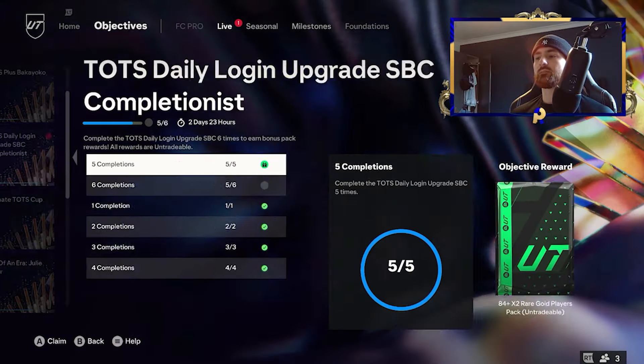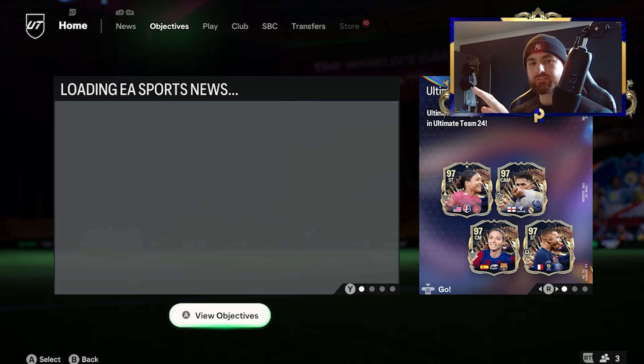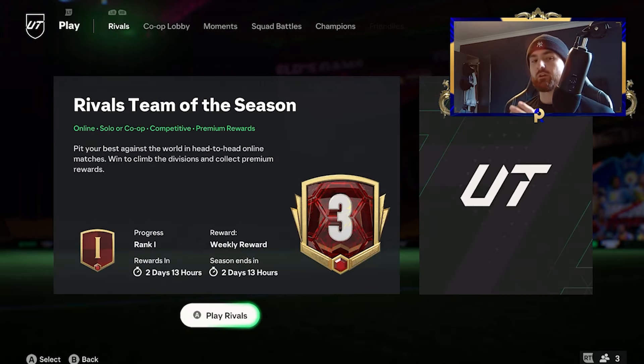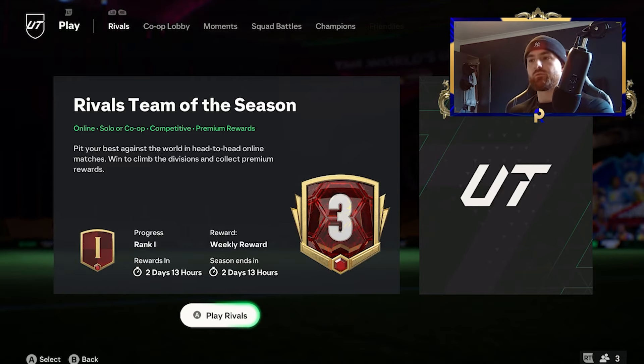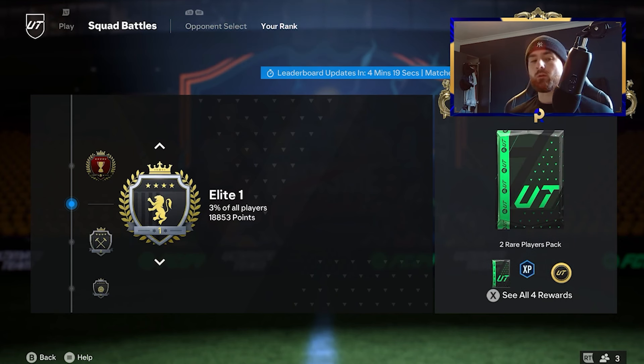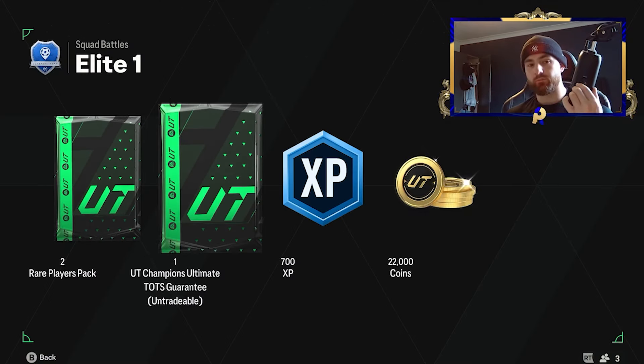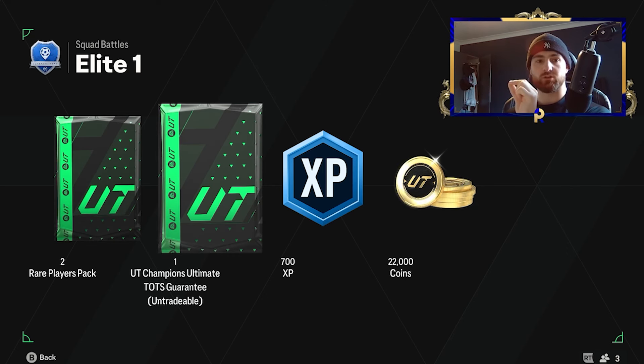If we head over to the live section, you've got the Team of the Season daily login — 84 times 2 — and we've got a Team of the Season guaranteed on the way. Now, the one thing you can do to guarantee yourself an Ultimate TOTS is getting Elite 1 in Squad Battles this week. I'm going to make sure I get Elite 1. You get a guaranteed Ultimate TOTS card from that reward. Could be Savio, could be Ronaldo, Mbappe, or Virgil. It is guaranteed to be one of the Ultimate TOTS team, which is very, very much worth it.